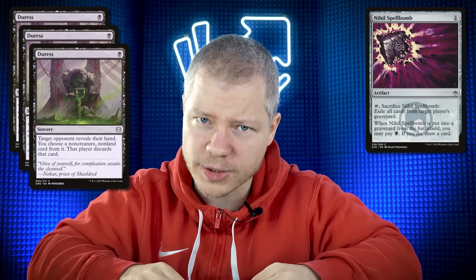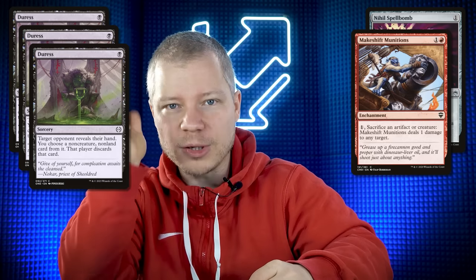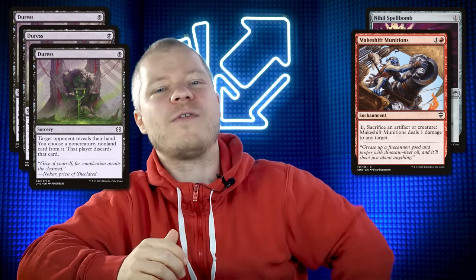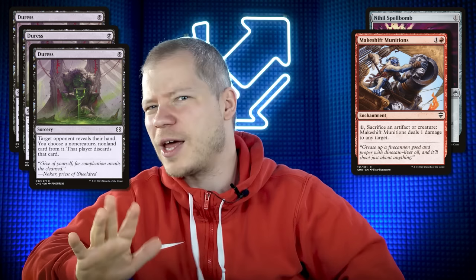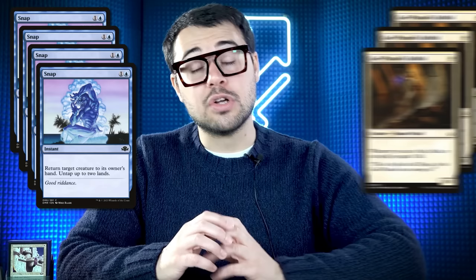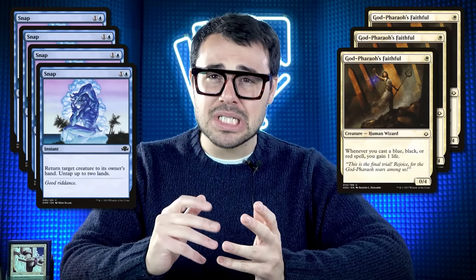Sideboarding should be easy: we bring in Duress to take Andrea's counterspells, and Nihil Spellbomb because important cards he could get back with Archaeomancer - especially counterspells. I'm not sure about Makeshift Munitions because it destroys creatures he blinks, but that only matters when I have creatures and artifacts. For sideboard: Dust to Dust is very good here, you can exile Golem Foundry and exile Ashnod's Altar. Negate and Revoke Existence too. Bad cards are Snap - nothing good to bounce from the opponent - and God-Pharaoh's Faithful because life total doesn't matter in this matchup. Game two, let's go.